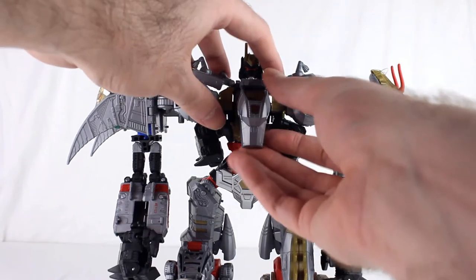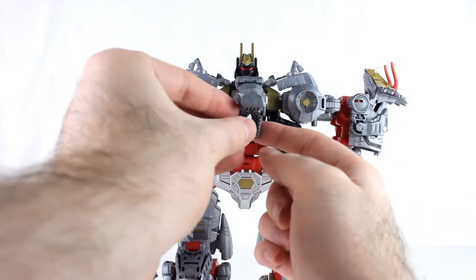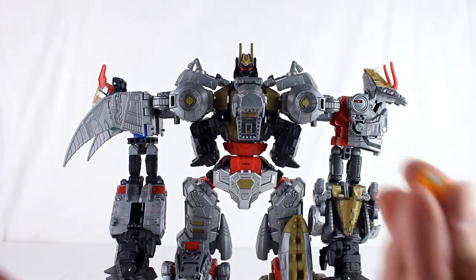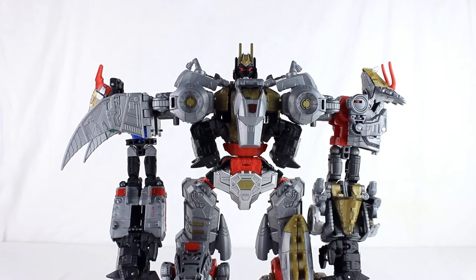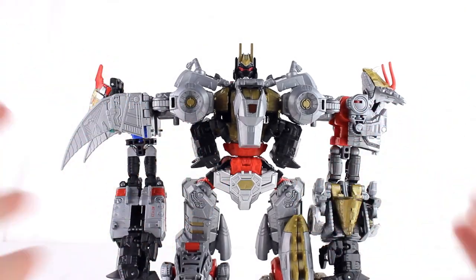You can also open that up and put the Dinobot Enigma here, or any Prime Master. I just think it looks better without. There is a Perfect Effect kit coming out that does improve the look a bit, although it's kind of expensive considering how much you have to spend to get it to look pretty good. Volcanicus here isn't as bad as I initially thought he would be, especially once you add the hand pieces in. These really help quite a bit with the slim thing.